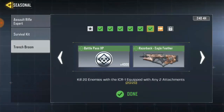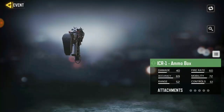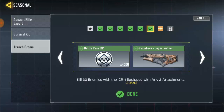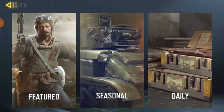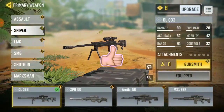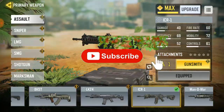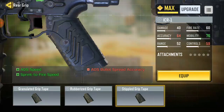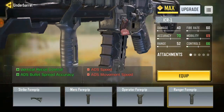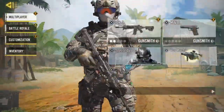Once you pass that task, they'll be giving you a free ICR-1. For those of you who don't have the ICR, it is out in the store, but you can also earn it here. The next task says get 20 kills with ICR-1 equipped with two attachments. Go to your loadout, go to assault rifles and look for the ICR-1. Equip the ICR-1 and add two attachments in Gunsmith. Right now we got just two attachments — once done, go back and claim your reward.